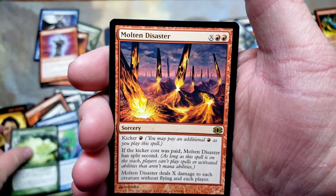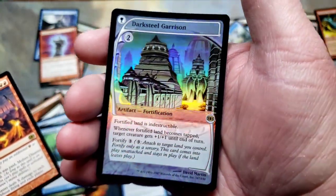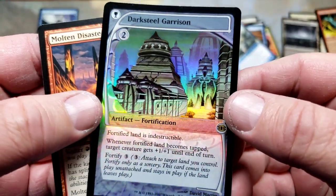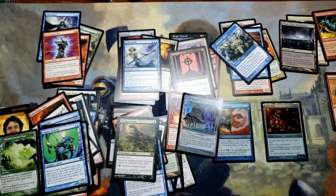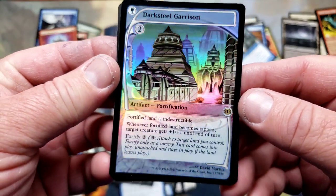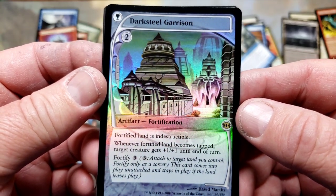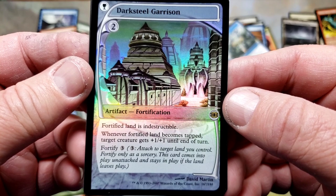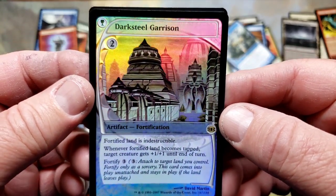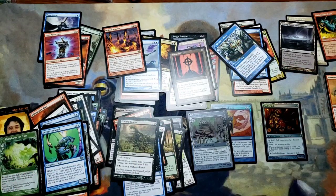Our rare is Molten Disaster. Darksteel Garrison — a foil rare! Look at that — how did we get two foil rares? I don't think you guys understand how hard it is to pull stuff like this — that's like a box hit right there. Darksteel Garrison: fortified land is indestructible. Whenever fortified land becomes tapped, target creature gets +1/+1. Fortify three — attach this to a land that you control. Molten Disaster — you guys, seriously!